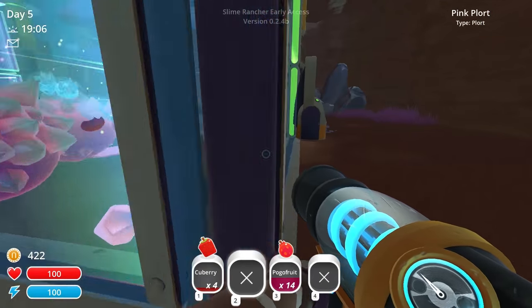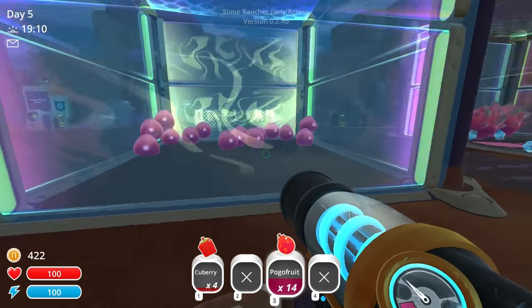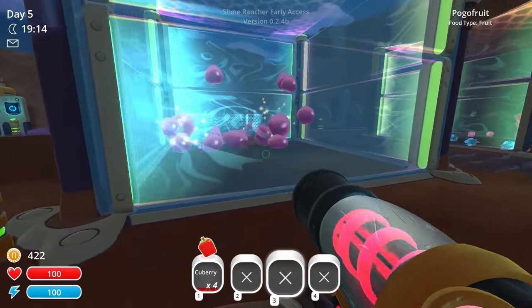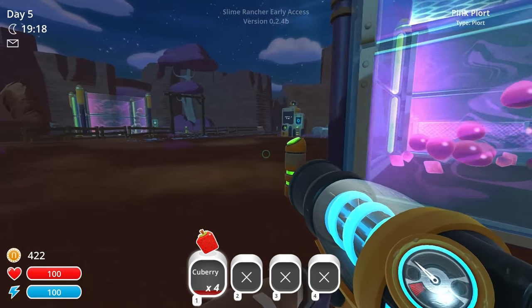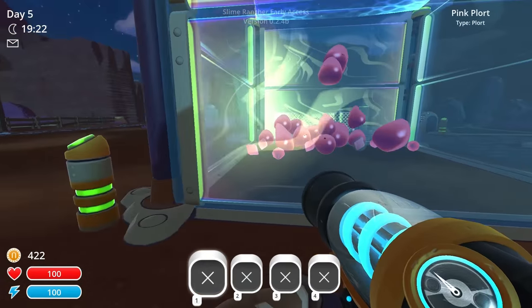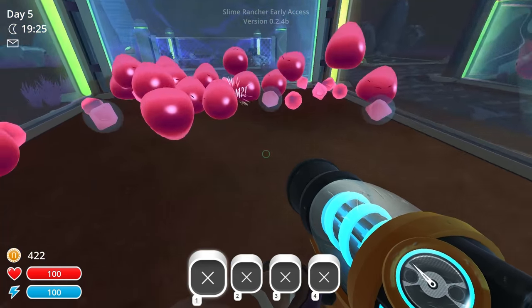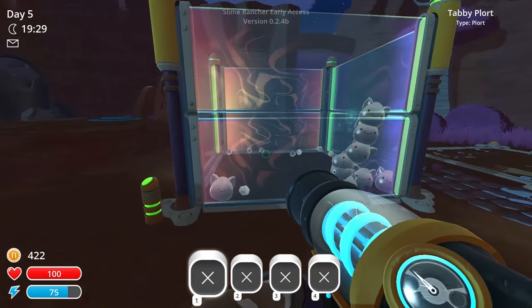So I'm going to leave those heartbeats in there. This plort collector will collect the plorts, and that's going to be a decent amount of money. We're going to feed these guys some pogo fruits because they are probably hungry. And I guess we'll do a few berries too — you guys can just munch on that. We can't add the plort yet, we need more money. Oh, the tabby slimes are ready to be collected.